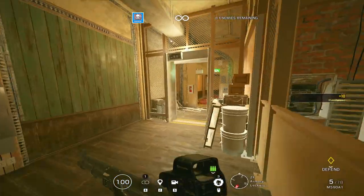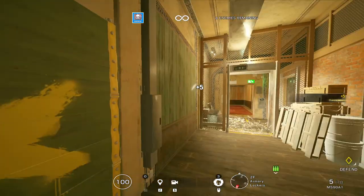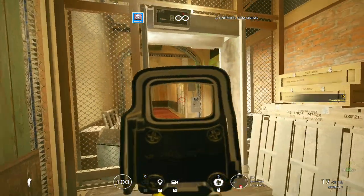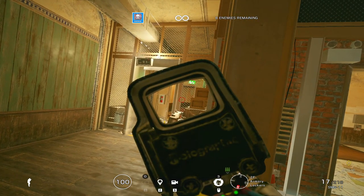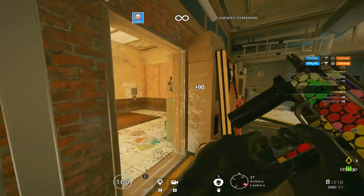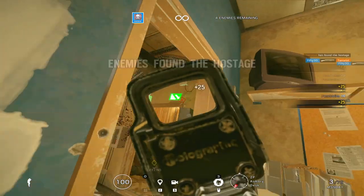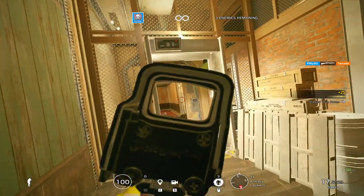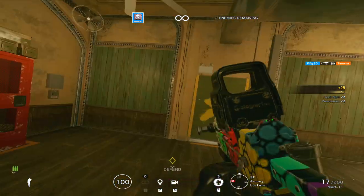Here are my tips for playing Smoke. First, learn how to use the SMG11 — use Terrorist Hunt as a way to practice it. The recoil pattern is different from any other gun in the game; you hold down the trigger and you end up looking at the ceiling. The main thing I can tell you about the SMG11 is learn how not to hold down the trigger. It's nothing like Jäger's gun or Sledge's gun — it takes a lot of trial and error, and you'll look pretty silly trying to use it in public matches before you've practiced.